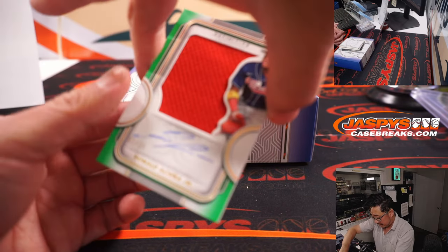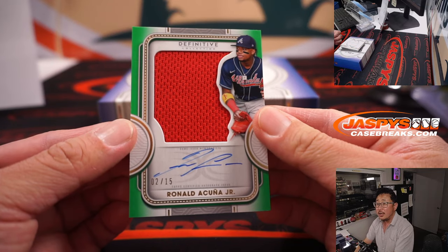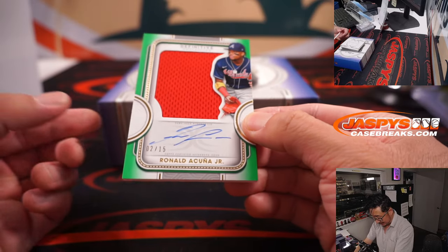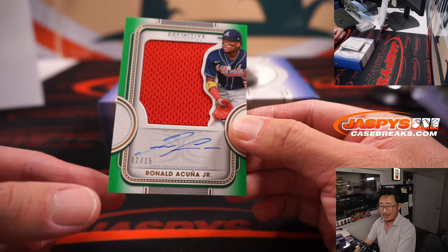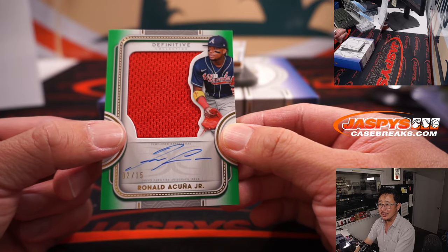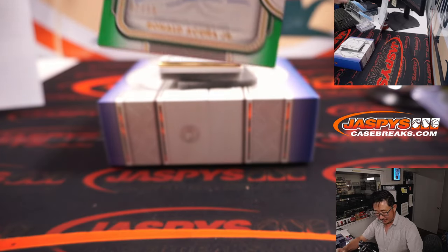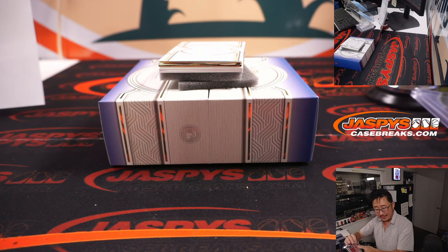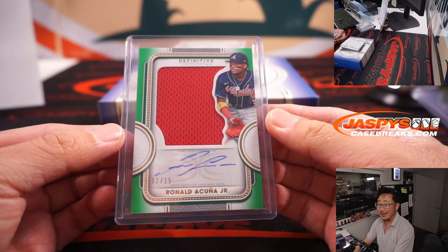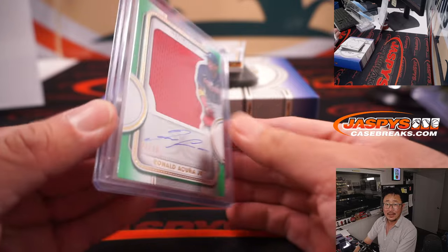Next is Ronald Acuna Jr. — jersey and autograph, two out of 15. I like these little circles right here — they tell you exactly where you need to hold the card. You don't hold the cards down here in the corners. You want to try to keep the tips of your fingers right there. It's a nice little design there. Braves — Ryan Lind got the Braves straight up.